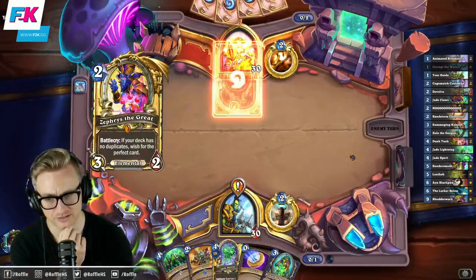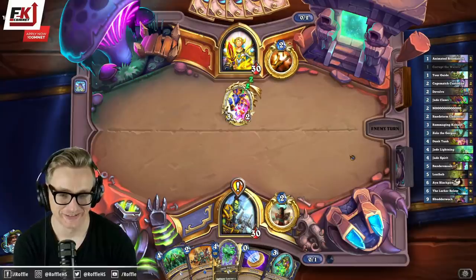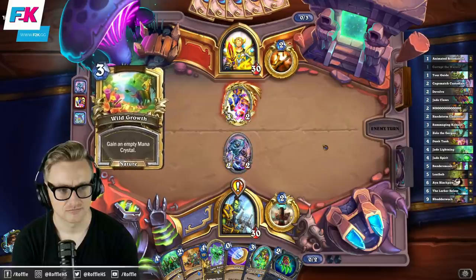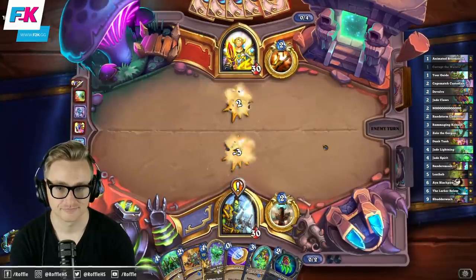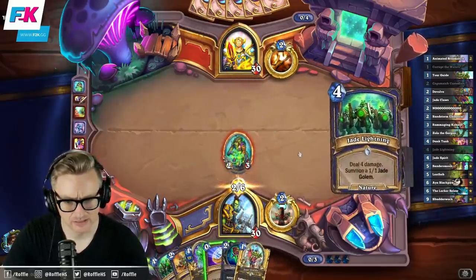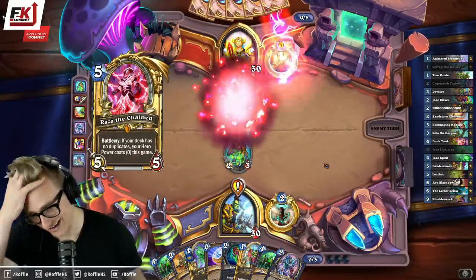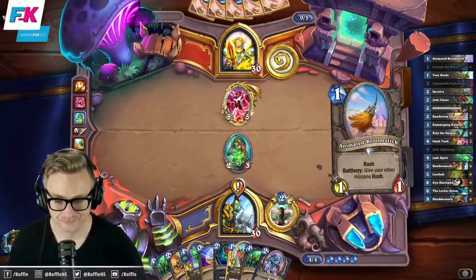I might need to coin the Primal Dungeoneer. I mean, I'm getting punished for my own joke there — you know what would be fantastic in this matchup is Mutanus. Let's go find that Murloc-y boy. Imagine Eden or Raza or Reno. Raza's not an option, so it's gonna have to be the spawn. Oh, come on.